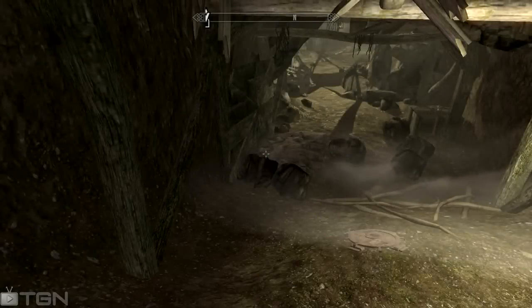I was in here and I got some Iron Ore, and it wasn't just a couple — it was 16 veins of Iron Ore and one Corundum vein. So that's 17 veins in total. I'm going to guide you through this and show you where each of them are.